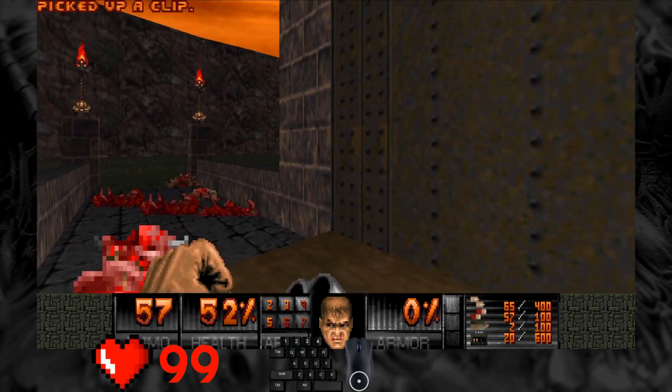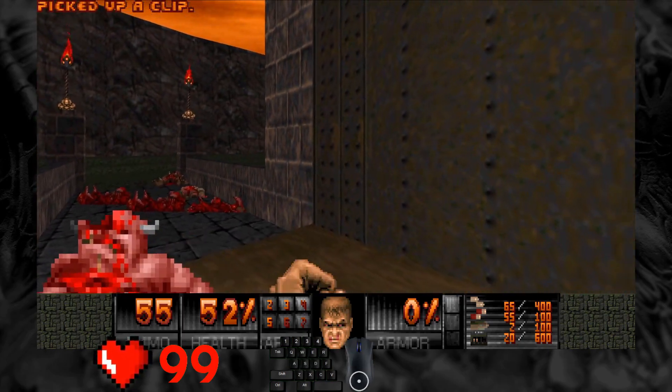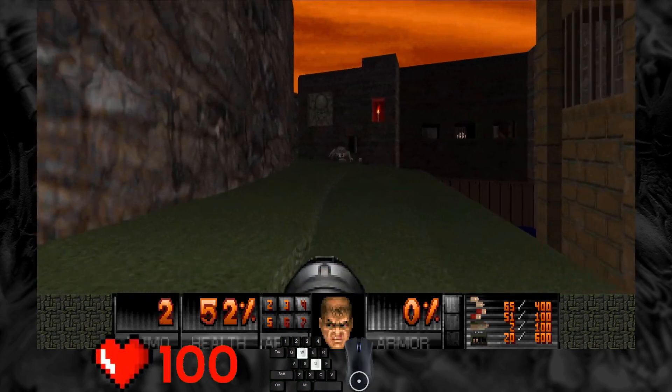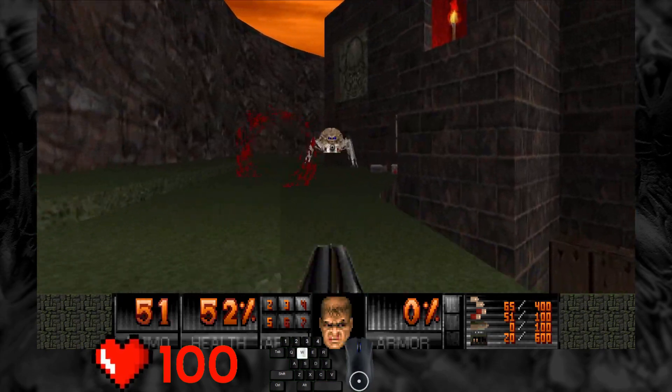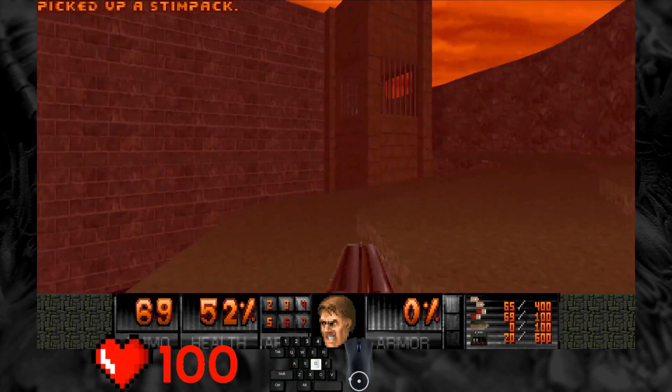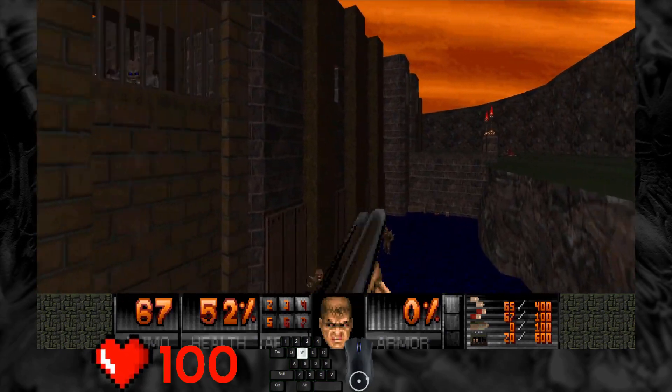This map is symmetrical. Let's clear the right side first. Kill this arachnotron quickly. And stand by this window to provoke some infighting. Perfect. Let them fight while we go kill something else.